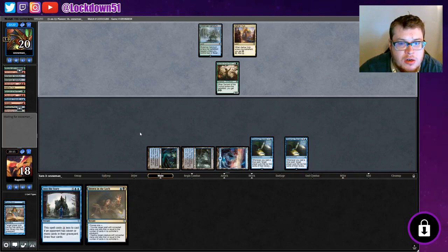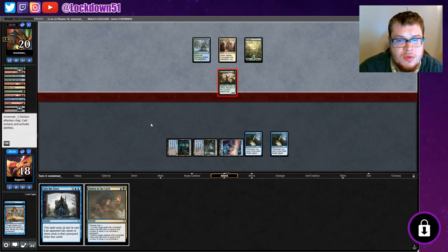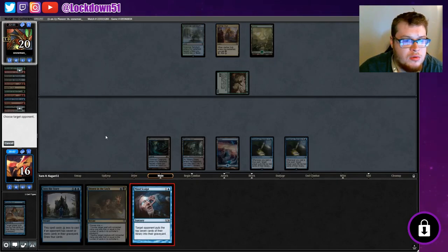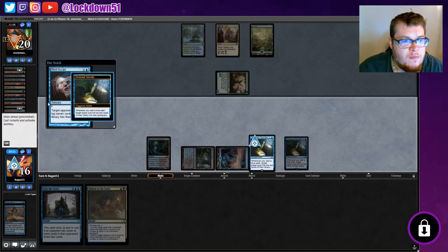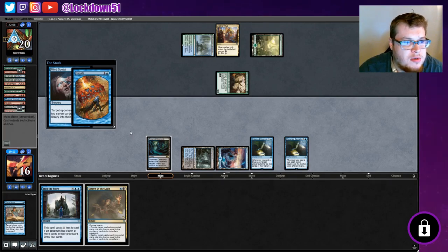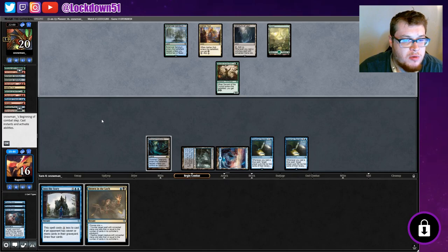Set up Drown in the Loch for next turn to either counter or destroy something — maybe a Hydra. Swinging in for two. Mind Sculpt — I think we can afford to Mind Sculpt this turn, they haven't played anything too crazy, and then we can just destroy anything they do. We're hitting them for a lot — bring them down to around 20. Oh, Negate! Fair enough, it's a good thing to negate. They brought in Mystical Dispute too, which is another counterspell.